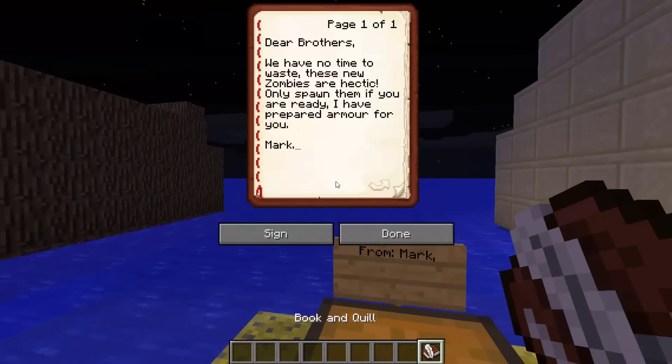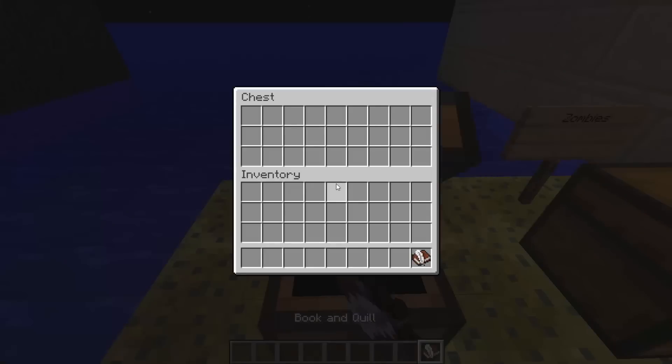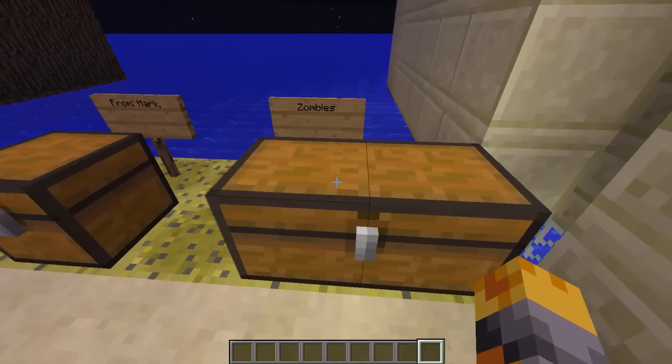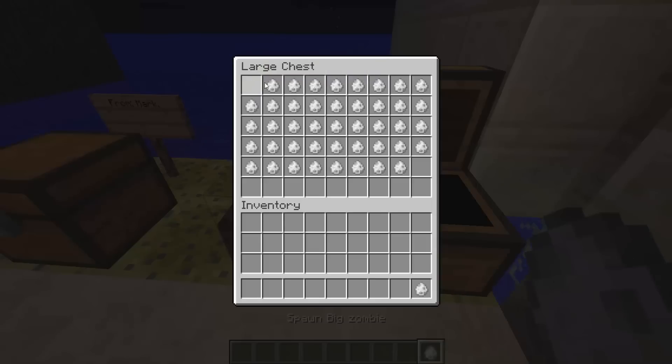The book says: 'Dear brothers, we have no time to waste, these new zombies are hectic. Only spawn them if you are ready. I have prepared armour for you.' I wonder where the armour is - maybe he'll give it to us later. Let's get some of these zombies out. We have big zombies!